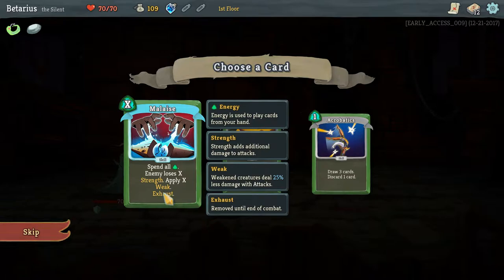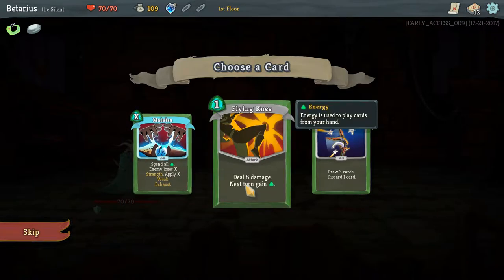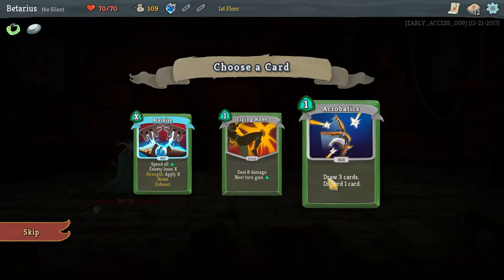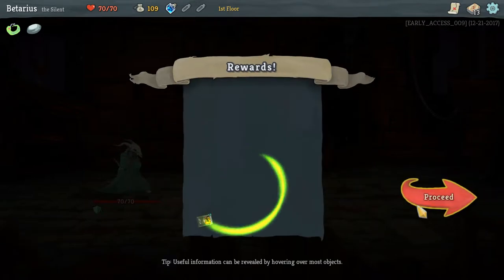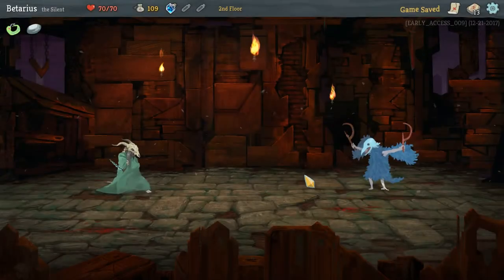I don't really understand what this card does — spend all energy, enemy loses X strength, apply X weakness. I don't really like that. Flying Knee — deal 8 damage, gain energy next turn, so I'll have 4 energy instead of the usual 3. Draw 3 cards, discard 1 — I really don't like that. I'm gonna go with Flying Knee. I like card draws giving me more options, but let's see what this chance encounter is.